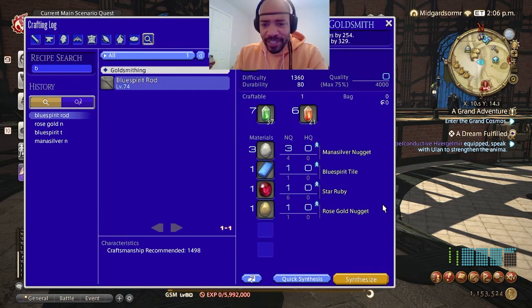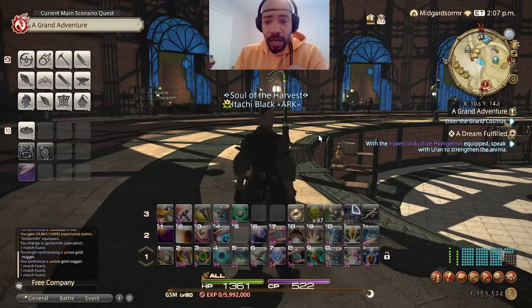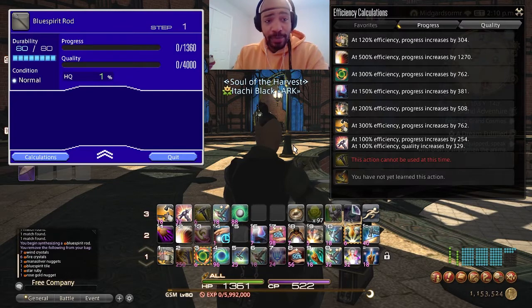Once you get to about level 65, 70, and as you can see here 80, you're going to have more abilities to use for crafting. For some people this can be confusing, but really it just means you can use the skills you have to make the best items you want.